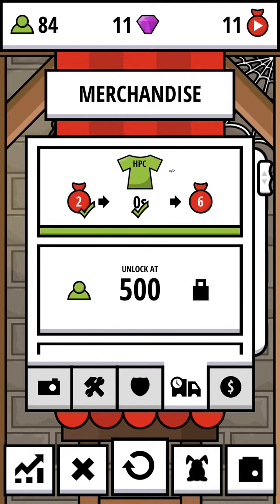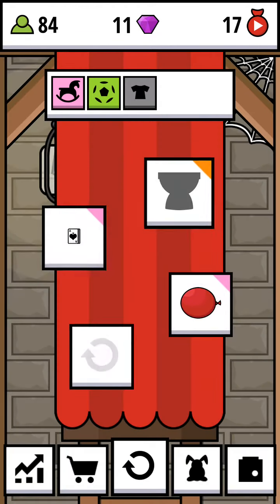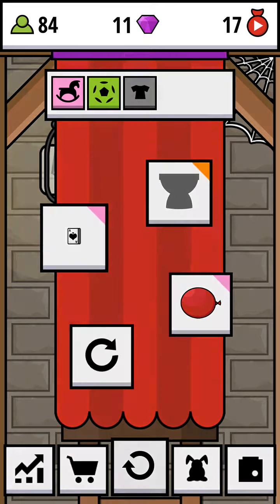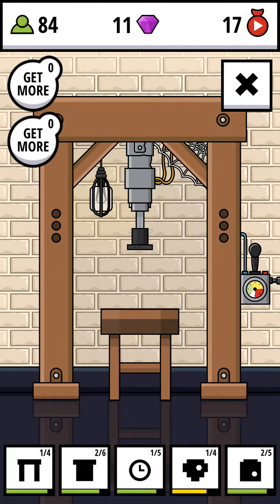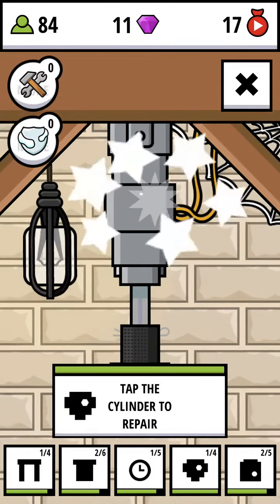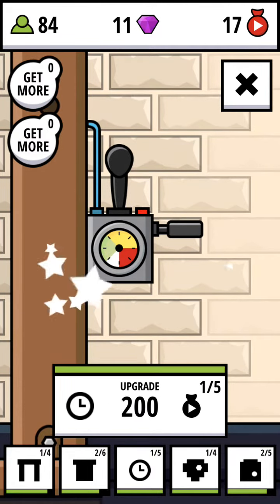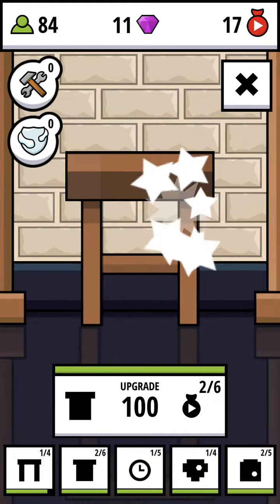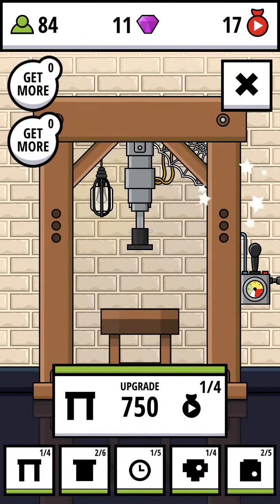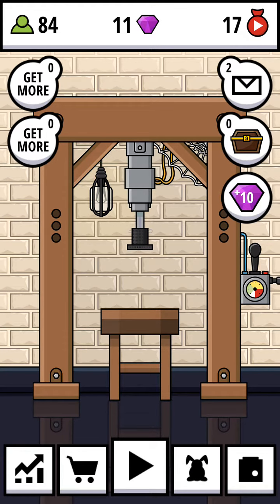Okay, two questions till order — you need to get more questions and the collab. I need to repair this — you need to tap the items in order to repair them. That's the pump to repair, the piston to repair, the table, and the frame.